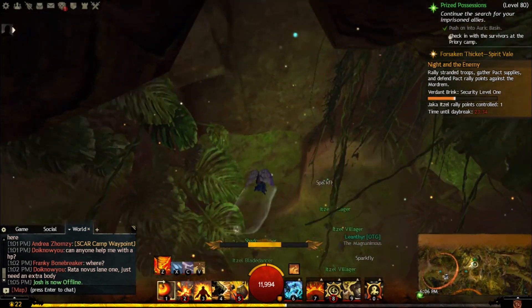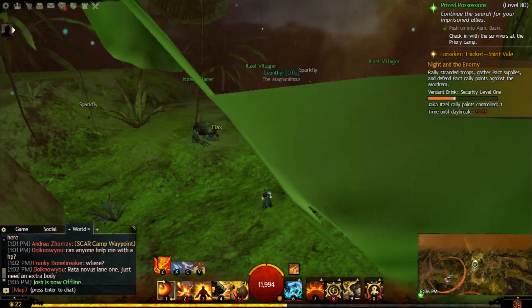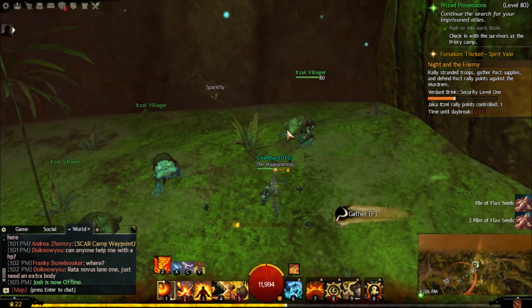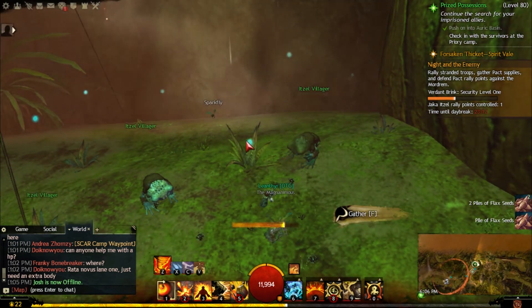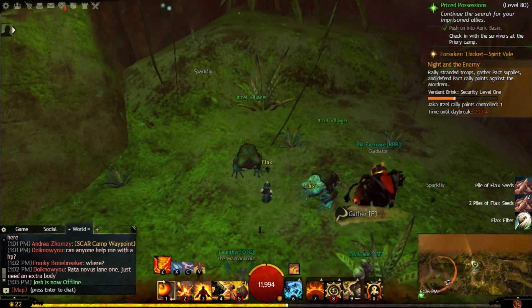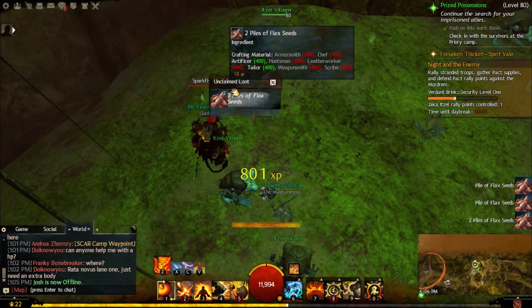Once you get to the bottom, the flax seeds will be there. As you can see there are tons of them here and there's someone else farming them as well — there's like six, seven, eight there. This is also a much safer location, and if you don't have the third map or don't have updraft, you can still get these. This one you can get without any updraft so it's a lot easier.